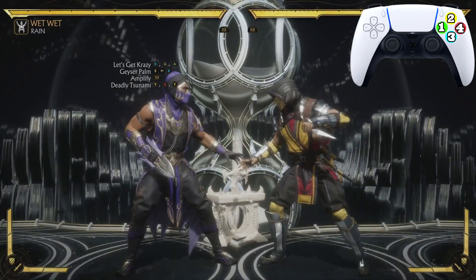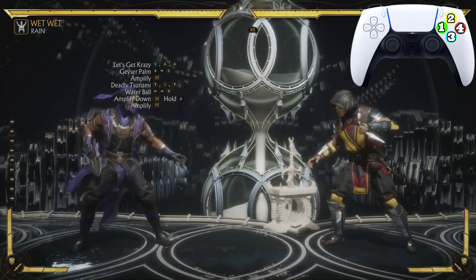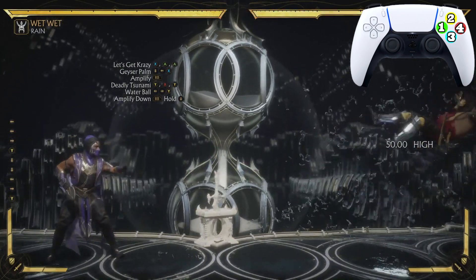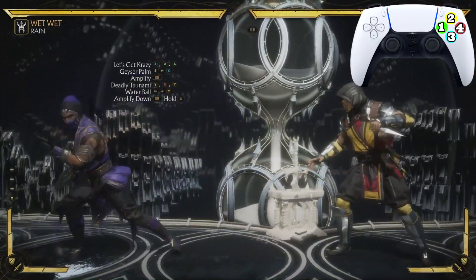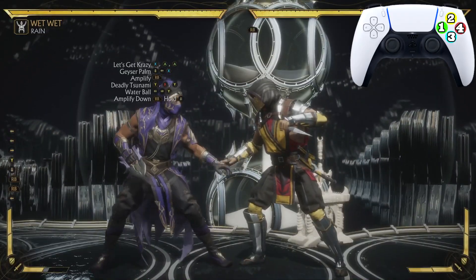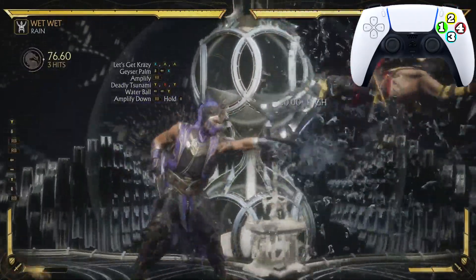After the Deadly Tsunami we're gonna hit him with the Water Ball — this move is actually absolutely beautiful. We're gonna amplify it, and then hold down. If you don't amplify it, it just hits him with the ball. But if you amplify it, it holds them, and if you hold down, it bounces them — and then we can continue to combo.